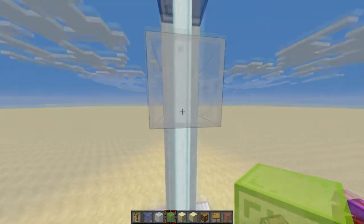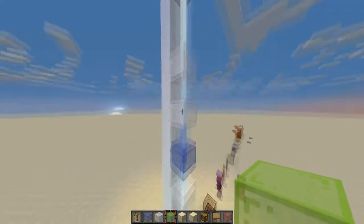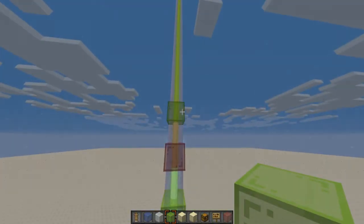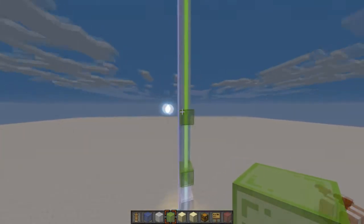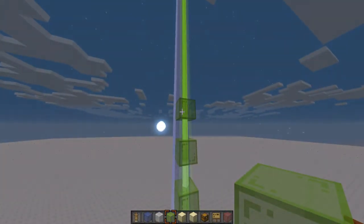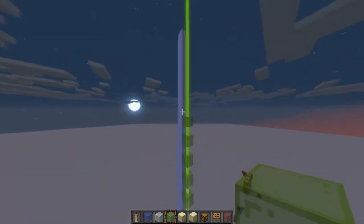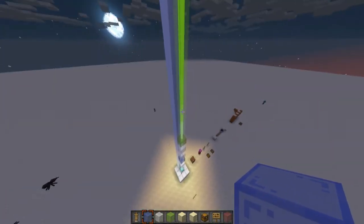The way the mechanics work is you can actually mix and match colors. For example, white glass doesn't do much on its own, but combining it with blue glass turns the beacon a bluey-white, so it does actually blend the colors together. If you double up two colored glasses, it makes the color darker — you can make a really dark green. It does take quite a while to update, so you can't do really quick flashy shows.